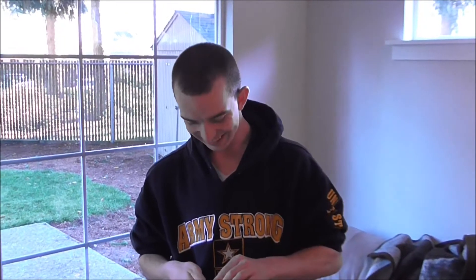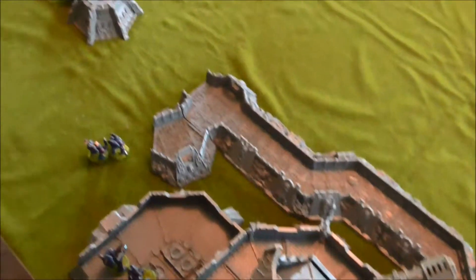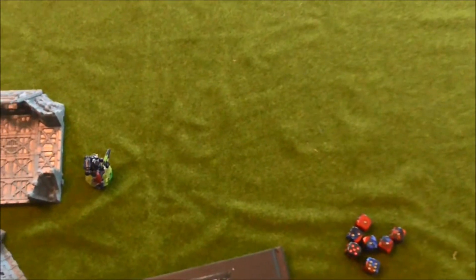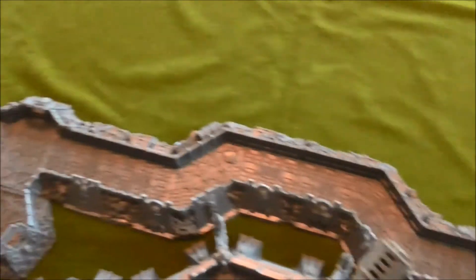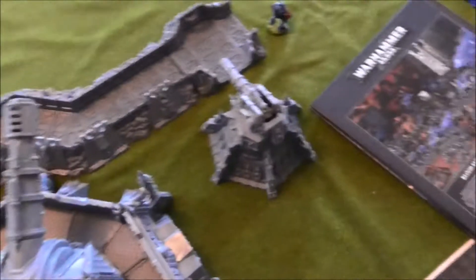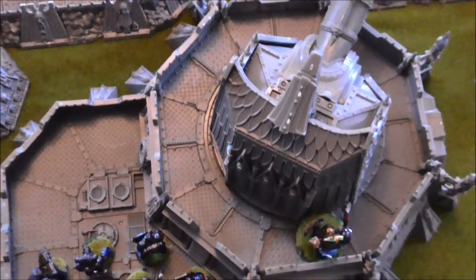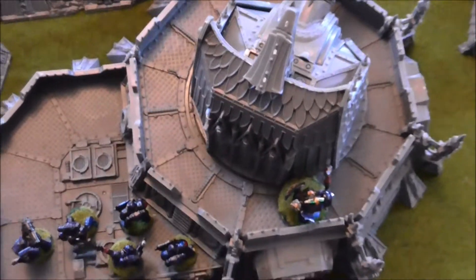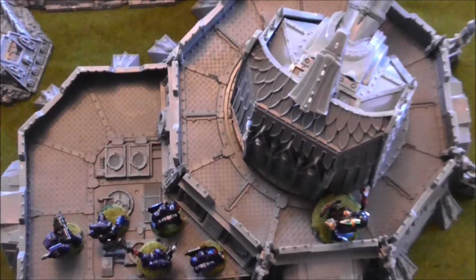My buddy Derek just totally kicks my ass — look at my dead pile and look at what's left on the field. With his battle cannons he was able to blast this redoubt off the board. His lascannons took out the bunker, and then his remaining battle cannons took out the other redoubt. That leaves me with one automated gun and the big boy — the macro cannon — and what little bit of infantry I have left are going to be clamoring for that position. Let's see what happens with my reserves and movement phase.